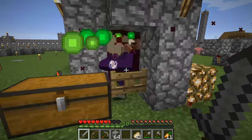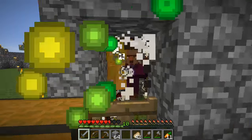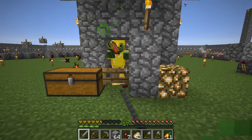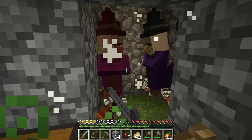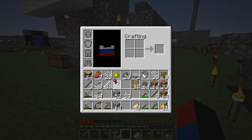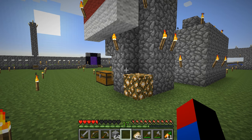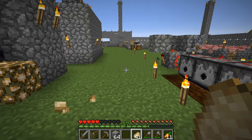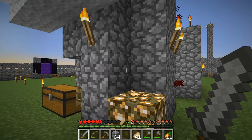At least we haven't been poisoned yet — that's a positive thing. They're mostly throwing potions around themselves. Okay, now we have been poisoned. Let's regenerate for a bit. There's only about three or four witches left in there, so let's hope we can go in there right now.